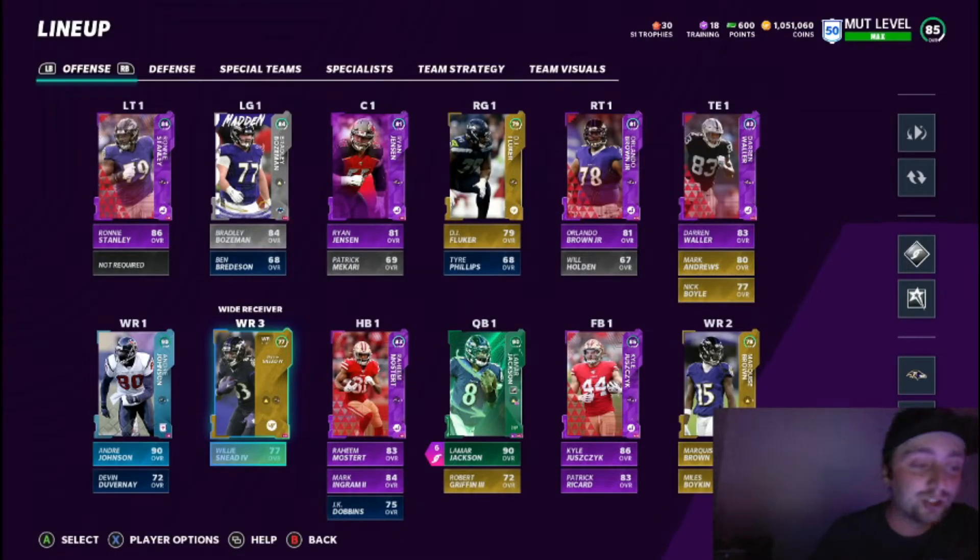What's going on Crunch Nation, it's Crunch here coming at you with another YouTube video. Today I got a banger for you — I got a Ravens theme team, the best Ravens theme team in the game. If you need a channel, we do coin making methods, gameplays, theme teams, pretty much anything for Madden Ultimate Team. If you like the video make sure you like it and subscribe and turn that notification bell.